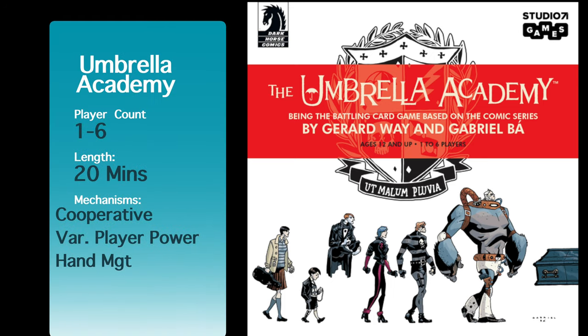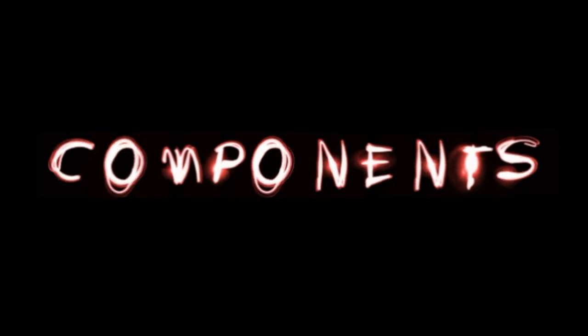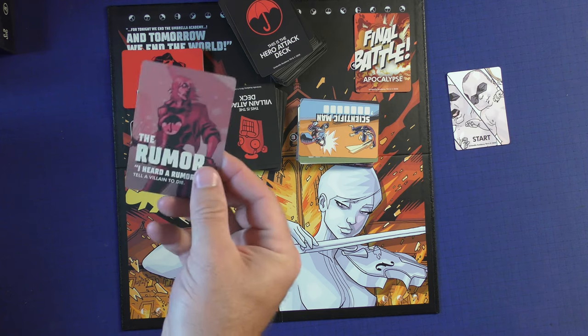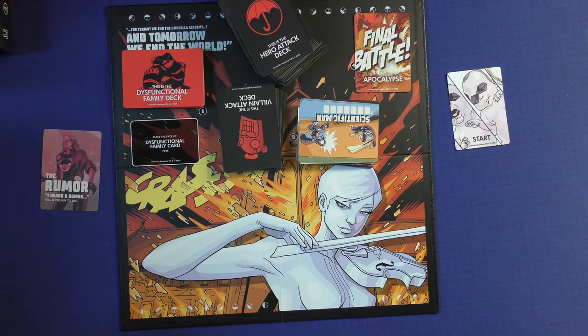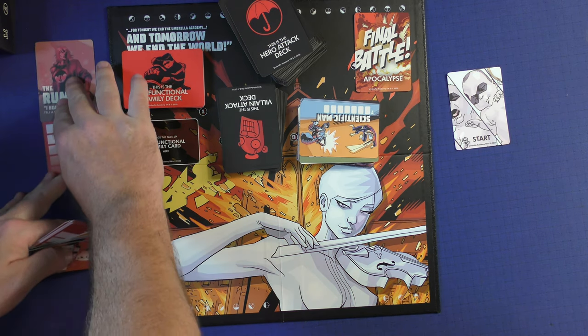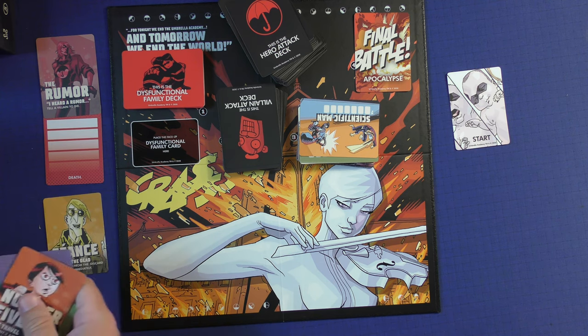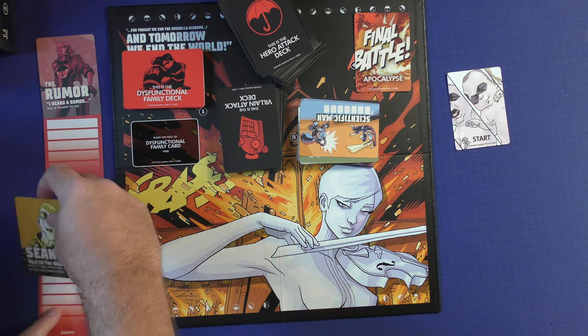Have you ever wondered what games you should keep or lose? Find out here at Purge Views. The first thing you're going to do is pick a character, and you will also pick a life bar. This will put you right here, that this is in life. I'm just going to show you a two-player game. Let's do Seance, and you would just set up like this.